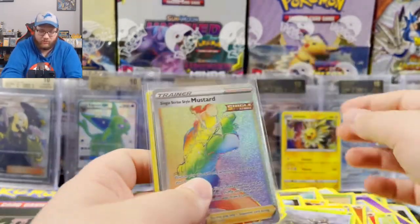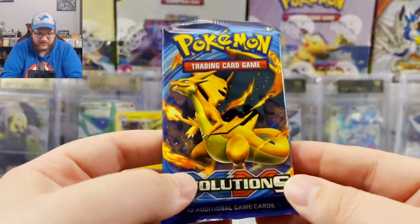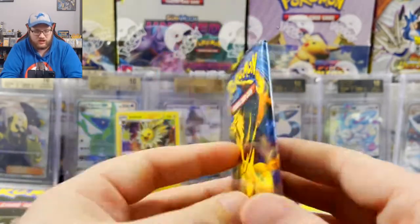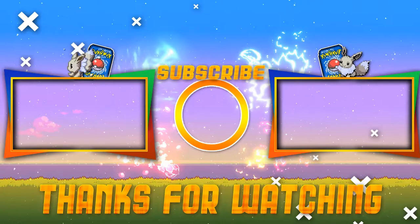Let's go through our pulls: we've got a Single Strike Mustard secret rare, a Crobat holo — and I'm gonna count Jolteon because it's a cool card. Don't forget to leave your comment to win this XY Evolutions pack. Whoever wins, good luck with your pulls — it'll be awesome. I'll leave it up in the community tab for the winner. Thanks for watching, have a good one, bye!